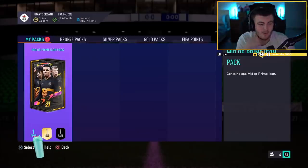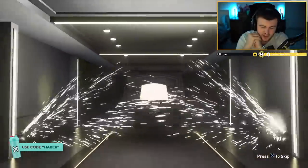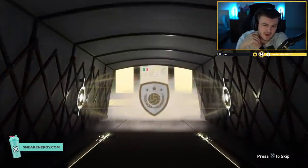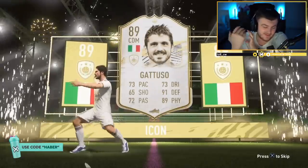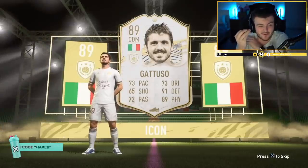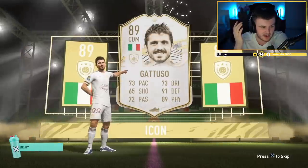Mid or Prime Icon pack — the only icon on his team right now is Mid R10 Ronaldinho. We don't want to get another R10 duplicate. Can we get something good that isn't Mid Dinho? I'm fully expecting it. Italian — oh, it's Gattuso. We've gone from Gaucho to Gattuso. It is the Prime though, not that it makes much difference because it's still a pretty terrible card. I'm trying my best to find a positive for this, but there's no positive to Gattuso — it's an absolutely terrible icon to get, you just do not want a Prime Gattuso in the club at all.